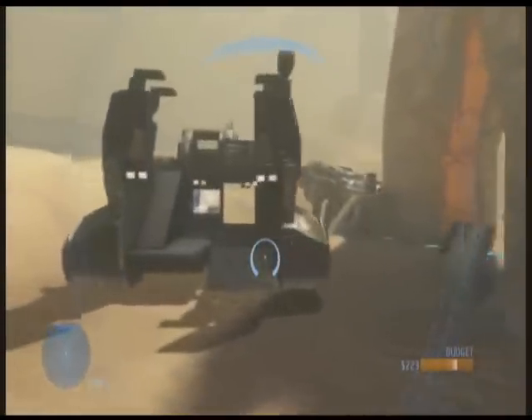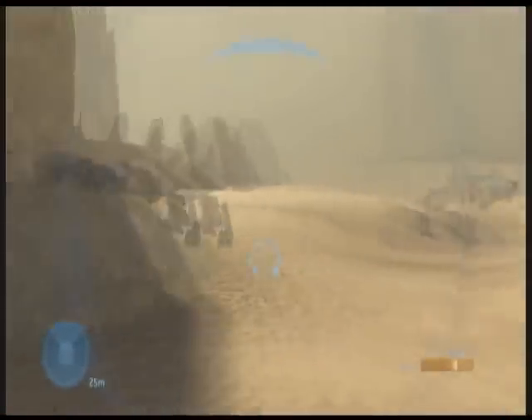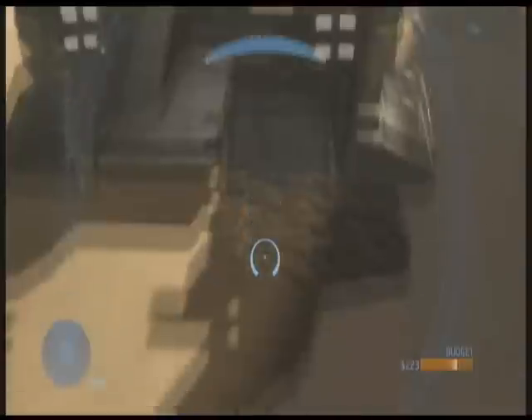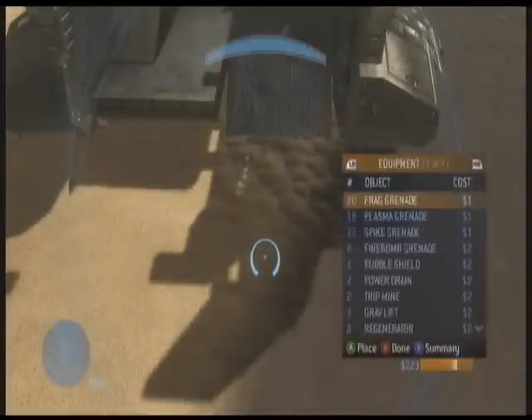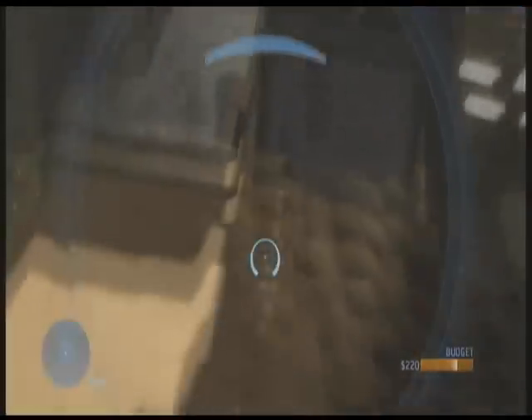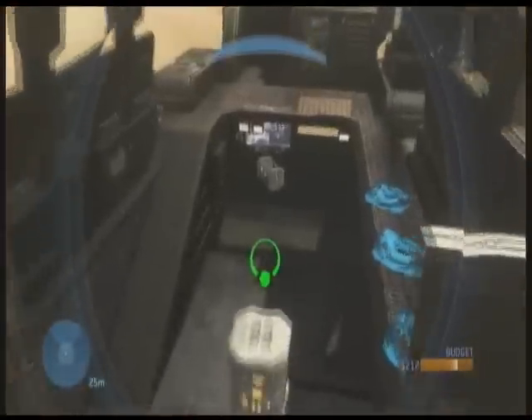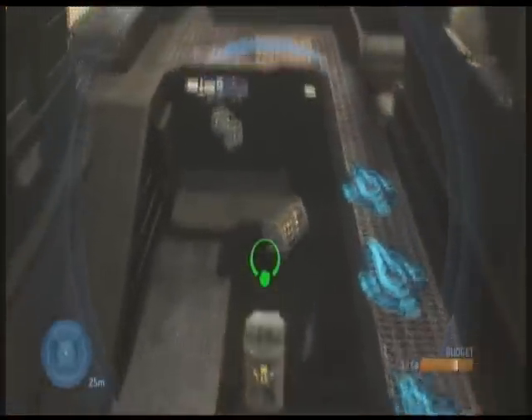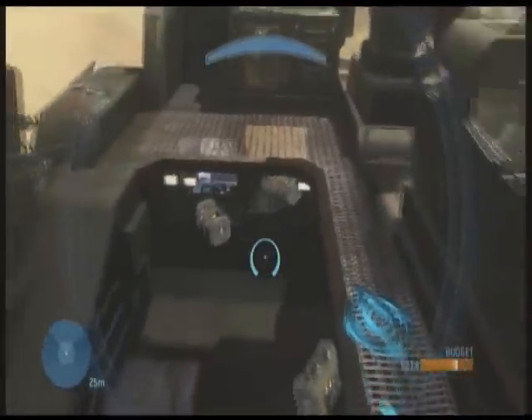You have to be in forge mode. What I've already done is I've deleted all the plasma batteries and fusion cores, so you just want to spawn a bunch of fusion coils and just stick them in there wherever you want — it doesn't really matter where they go, just throw them in there.